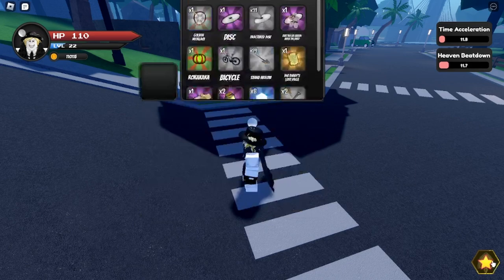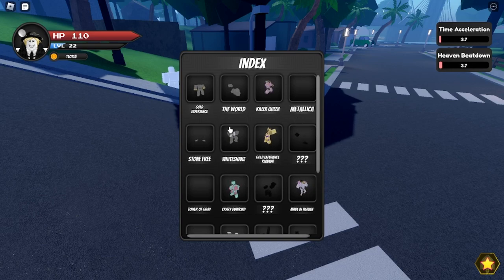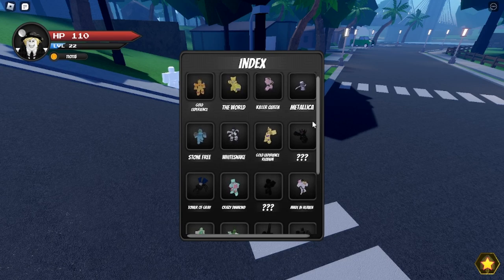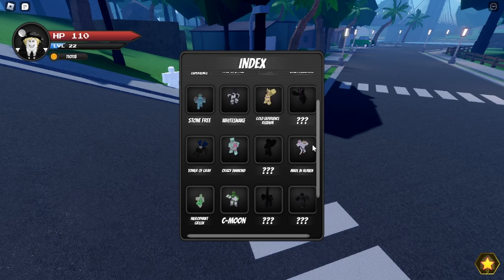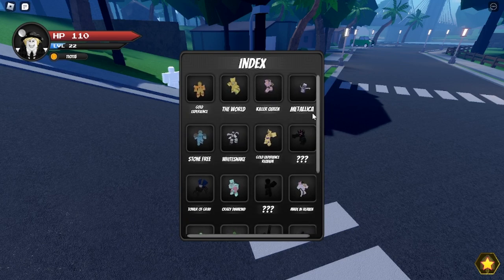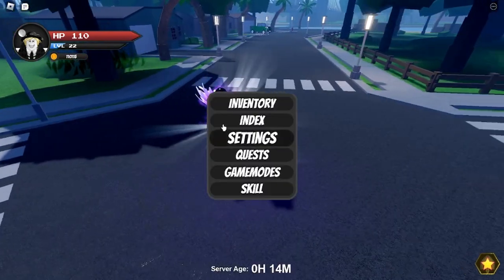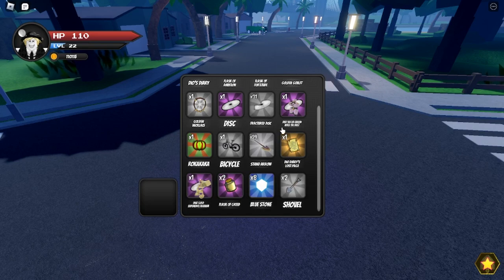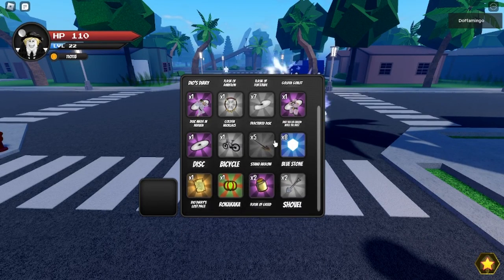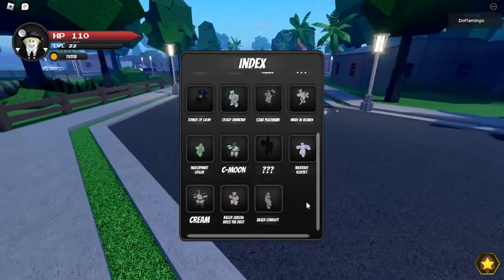I'm really excited about the new stand — let's check if we can see it in the index. Hopefully it's King Crimson, but it doesn't look like it. The index looks the same. Let's just use all of these arrows. After using about 25 arrows, I realized there is no new stand — I asked the Discord and it was a mistake in the update log.